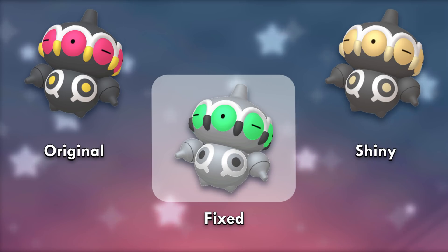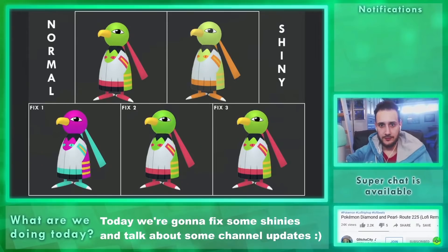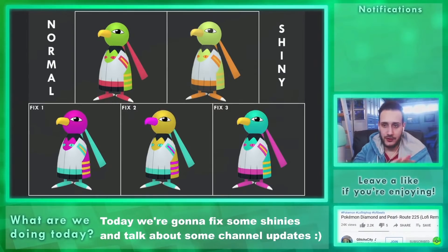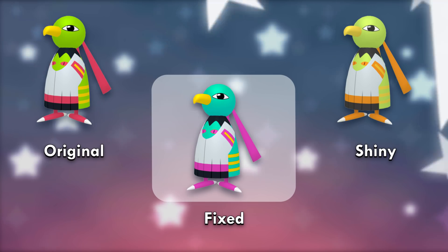Sudowoodo's shiny is sad for such a colorful Pokémon. I decided to use some Mesoamerican bright paint colors — honestly this combination of magenta, cyan, and yellow goes so well together. Then we did that for the other fixes but with different configurations. The last one won by 71% of the votes — it's close to the original while being radically different. I like this one a lot.